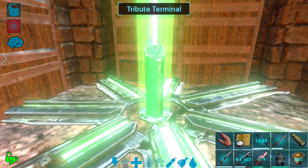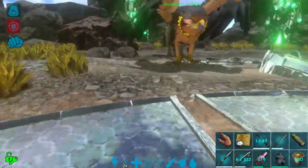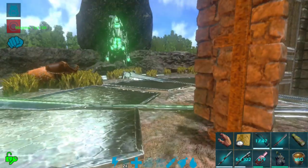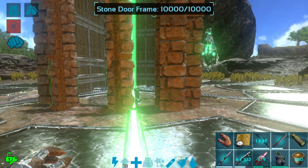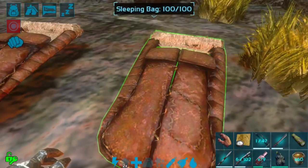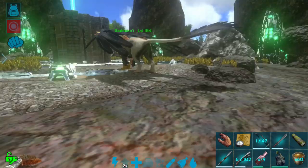It goes through the whole tribute process and gives you one eerie element per extra boss trophy. So all those extra boss trophies that have just been piling up — you can now tribute those and get one extra element every time you run the dungeon. It's not a lot, but one element will power a generator for eight full hours, so it's definitely worth doing. Way better than wasting those trophies. There's also new text that pops up when you go to fast travel: 'Are you sure? This will drop your inventory' — a nice little warning for people who didn't realize fast traveling drops all your items.